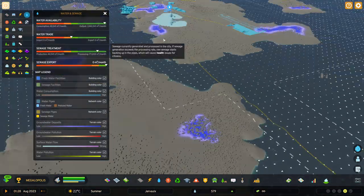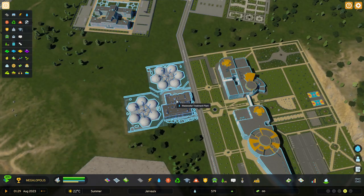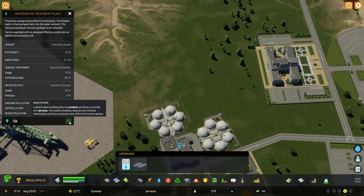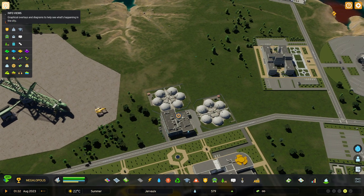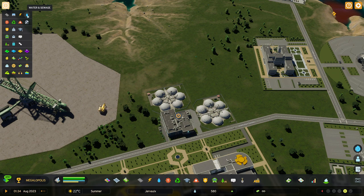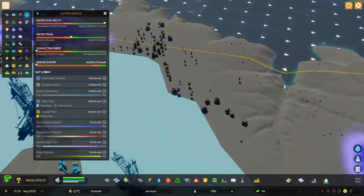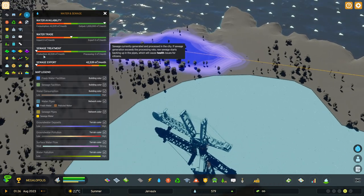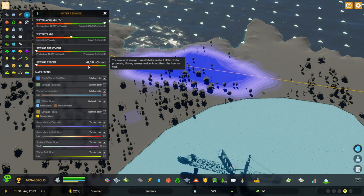I have this treatment plant which, as mentioned, converts every sewage into fresh water. We can turn off the plant for a second to see how it looks. We can go to info views and click the droplet icon to see details about our water and sewage. You can see how much we produce and how much we export — we pretty much export everything, every sewage that our city produces.